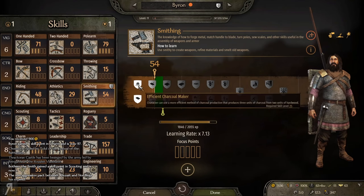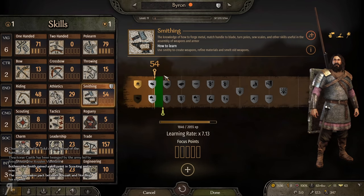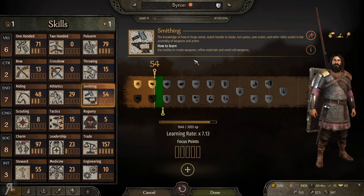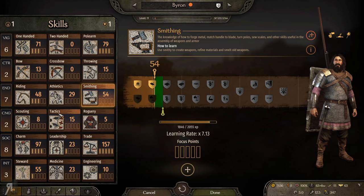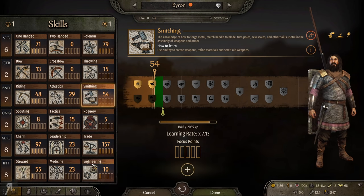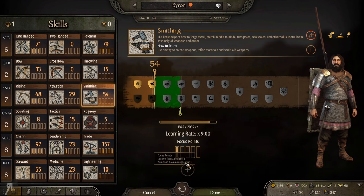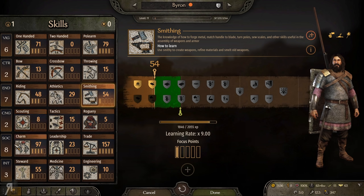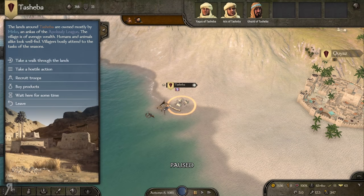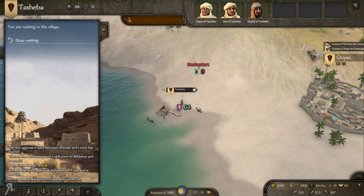We have leveled up. Let's take a quick look — efficient charcoal maker. We're probably going to be taking the charcoal maker one. We'll take the steel maker — that seems to be the best in my opinion. I should probably also spec a little bit into smithing — kind of makes sense, right? So let's go for another point in that, and then we'll go for one more point in social, and then I'll probably leave it at nine for the moment. And now we're just going to wait here until midnight.